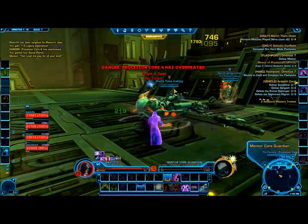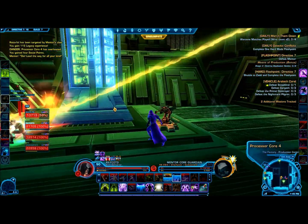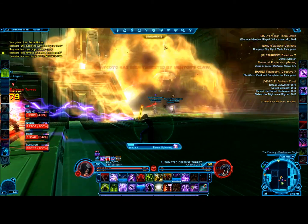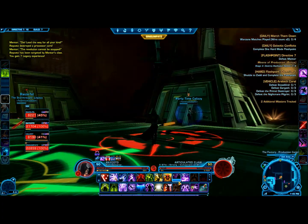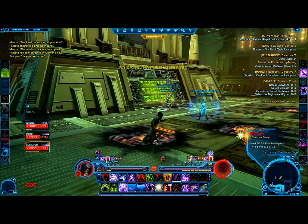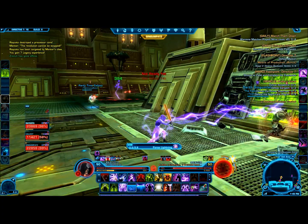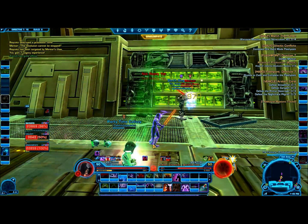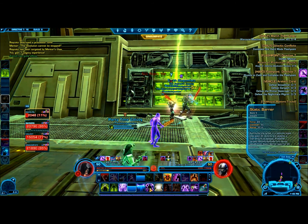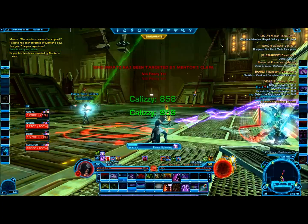As soon as you get the fourth processor core to overheat, destroy it as fast as you can and then get to the front of the Mentor, because that is when you finish the fight and start to burn him down. There will be a new attack that the Mentor does — a green laser that is extremely powerful. As you can see, it just took out one of our DPS in a couple of seconds. So your healer needs to be on extra alert to watch for your party members, and even if you have a self-heal, give your healer a little help. The Mentor Data Core is not very hard at all — he gets burnt down pretty fast.